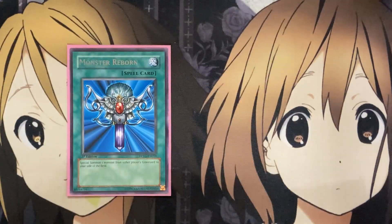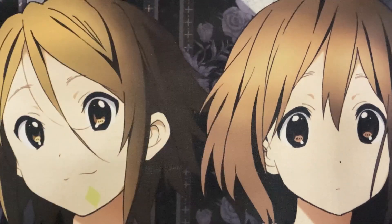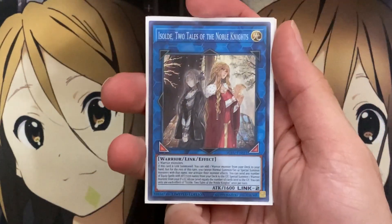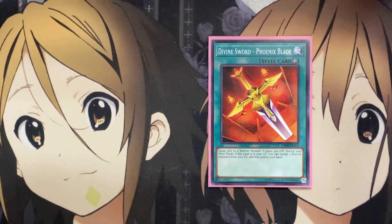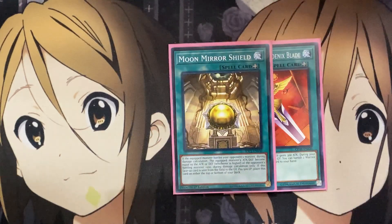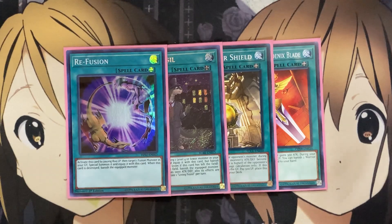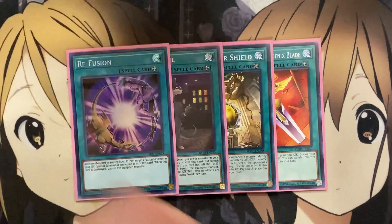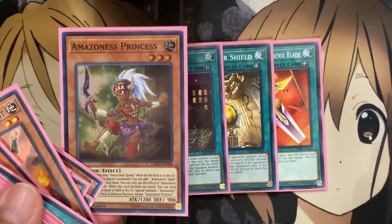I also run one Monster Reborn for graveyard recycle, and one Reinforcement of the Army because it searches out one of the most important searchers in the deck. Since most Amazonas — aside from Baby Tiger — are Warrior monsters, I'm running the Assault Engine: you can easily utilize the special summon by sending equip spells. So one Divine Sword Phoenix Blade for graveyard setup, one Moon Mirror Shield for protection if you open these cards — you want usability if you open equip spells in hand. There's also the special summon with Living Fossil, and one Refusion, since we don't have too many options when using Assault in a fusion deck, so at least we can reuse our fusion monsters. Having four equip spells total means you can send them and set up the good majority of cards, and if you open one you still have the other three to send for special summoning Amazonas Princess.